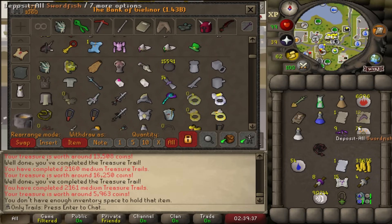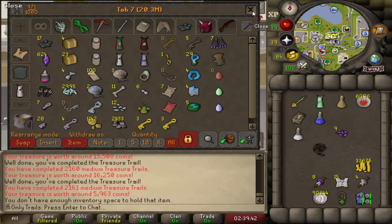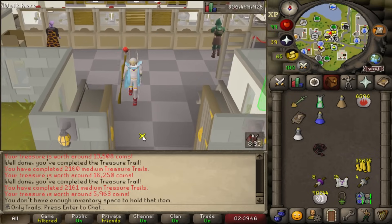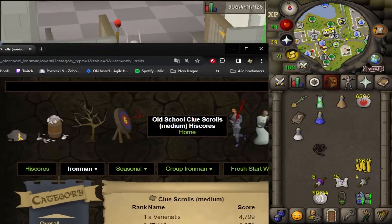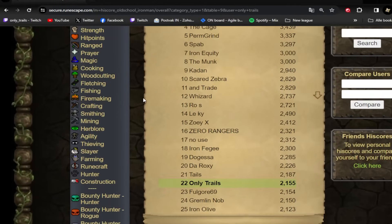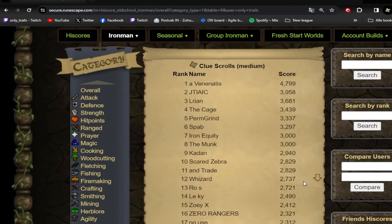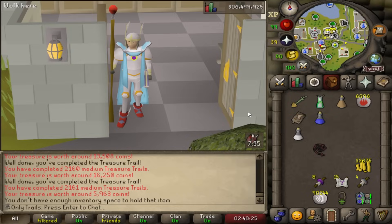I'll quickly show you through the bank — we got a lot of master clues. 23 stacked right now, which we're going to open as soon as we complete the entire medium clue collection log. Unfortunately that's not today. We did get a crazy rank for medium clues though — rank 22. The top page has been reached. I frankly hope we're not going much higher than rank 23. I want this wolf mask so I can open the master clues and maybe get the Bloodhound pet — that's the actual goal of this series.